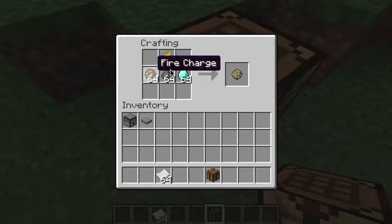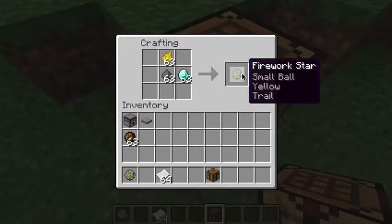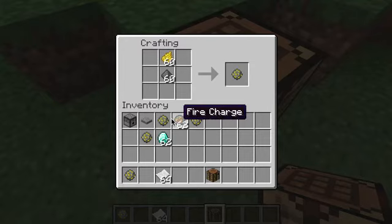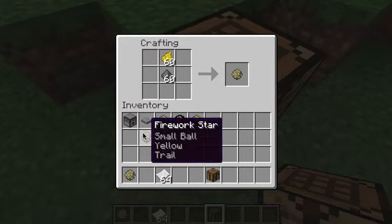I'm going to grab one like this. One like this. One like this. One like this. Small ball, yellow. Large ball, yellow. Small ball, yellow trail.